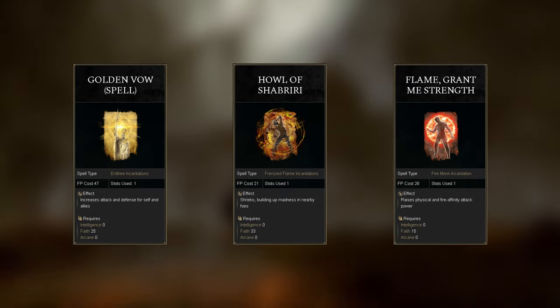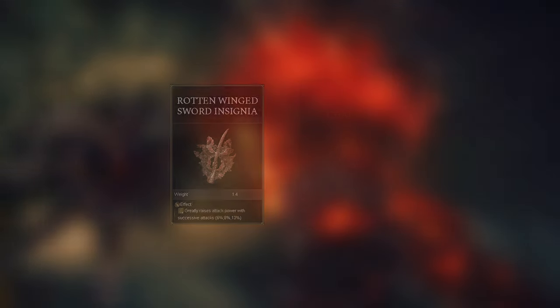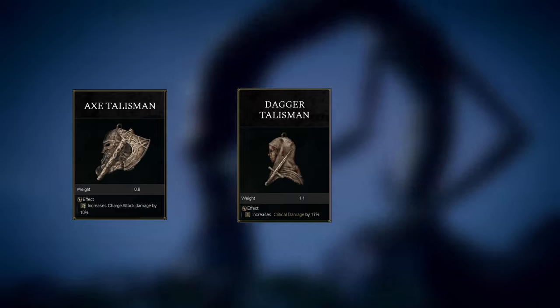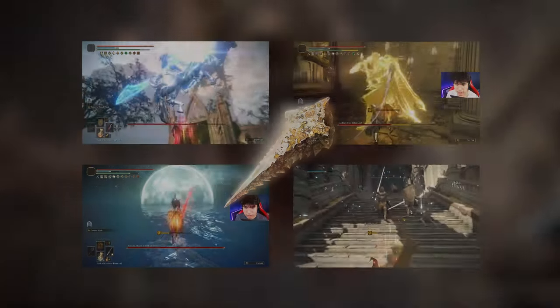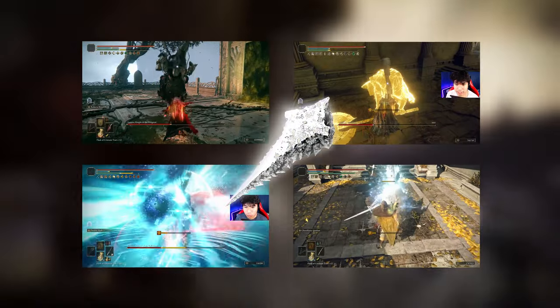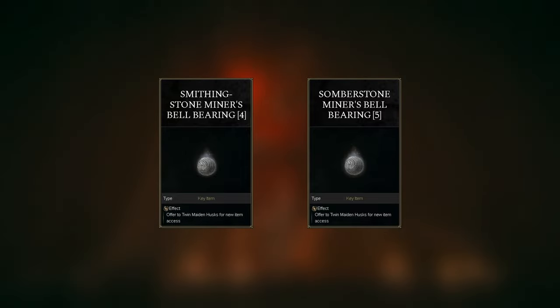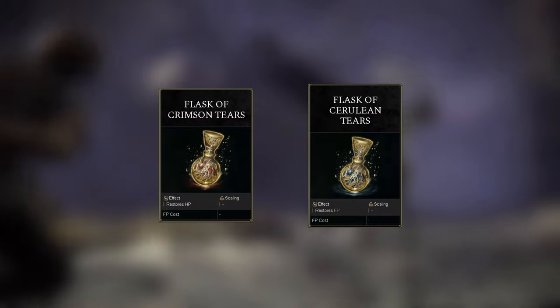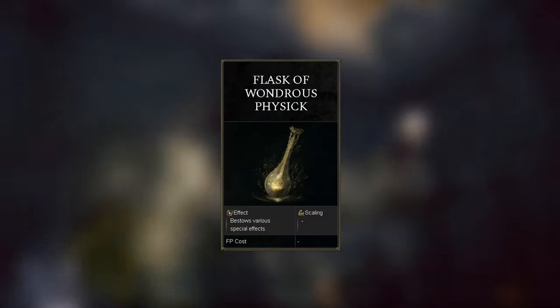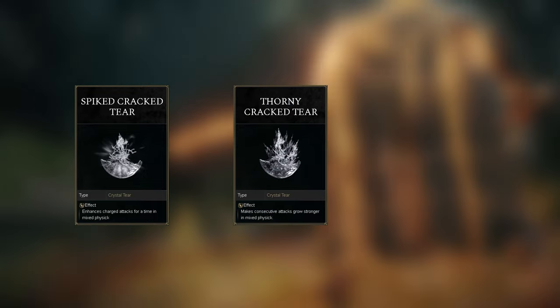Flame Grant Me Strength, a body buff that boosts your physical and fire damage for 30 seconds as well as your stamina regeneration speed. Be sure to have as many talismans available as possible, and don't miss these: Ritual Sword and Shield Talisman, Shard of Alexander, Elemental Scorpion Charms, Rotten Winged Sword Insignia or Millicent's Prosthesis, Axe Talisman, Dagger Talisman, Claw Talisman, Godfrey Icon, Lord of Blood's Exultation and Kindred of Rot's Exultation, Old Lord's Talisman, and Dragoncrest Greatshield Talisman. Be sure to have enough Smithing Stones and Somber Smithing Stones to upgrade any new weapon you might want to try in the DLC. You need Larval Tears to respec your character with Rennala. Make sure your Healing Flask is upgraded to max level and max quantity using Golden Seeds and Sacred Tears. And don't forget your Physick Tears, especially the Elemental and Stamina Crystal Tears, the Stats Booster Crystal Tears, and the Spiked Cracked Tear and Stonebarb Cracked Tear.